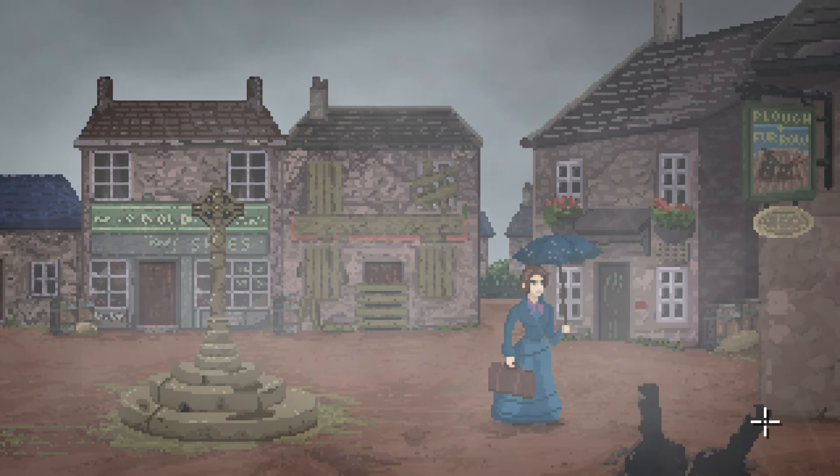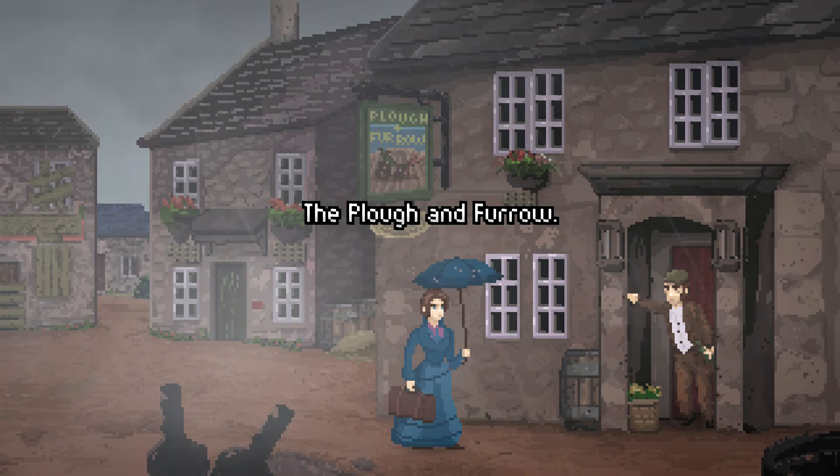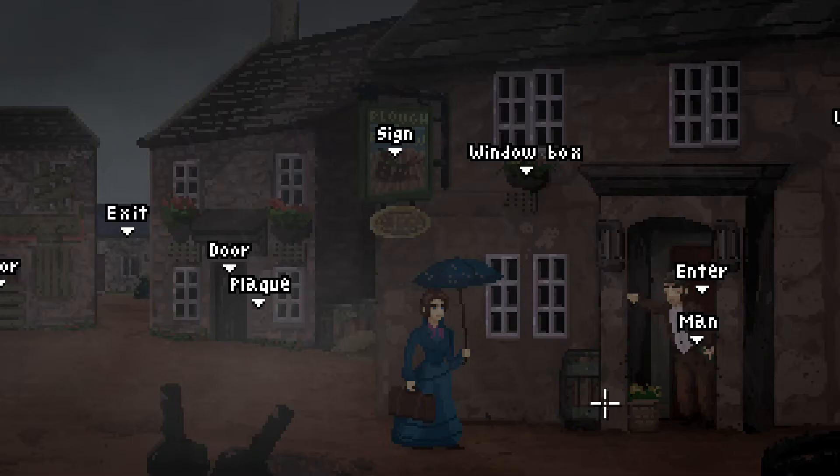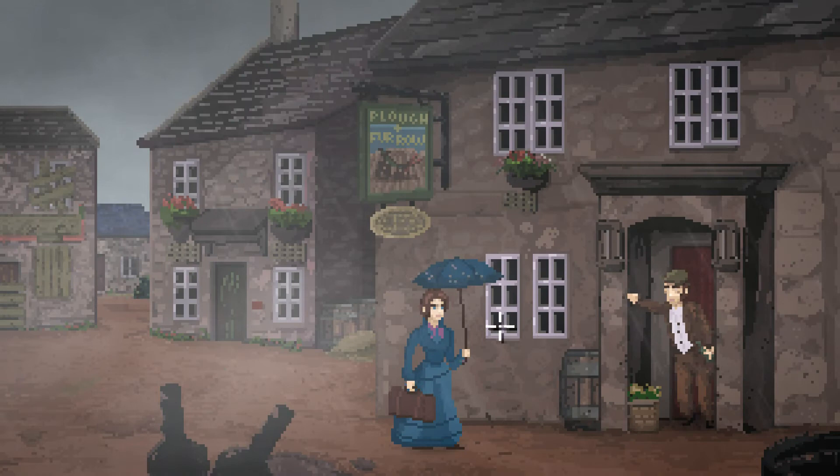Here we go — Plough and Furrow! "I have a bit of time before Mr. Shoulder arrives, I should inquire about a room." The man looks thoroughly inebriated and he's blocking the doorway. There are window boxes and plaques to explore a bit later — I think I'd rather just get out of this rain to be honest.